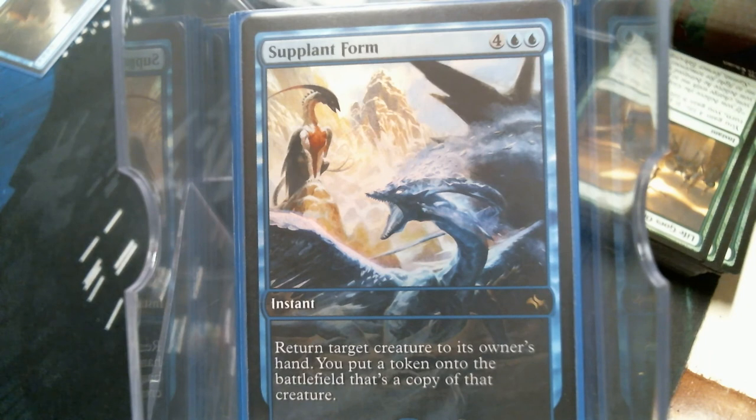Sundial of the Infinite — I love the fact it's an instant. Yes, it is asking a little much to keep six mana open to protect something, but it's also one of the better combat tricks I've ever seen. They're attacking you with something and they clearly have the upper hand, and you're like — well, actually...